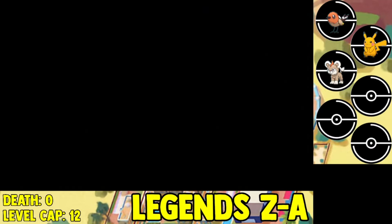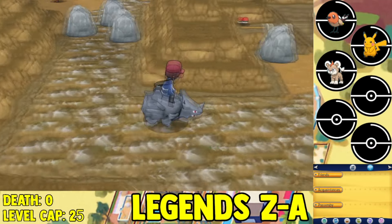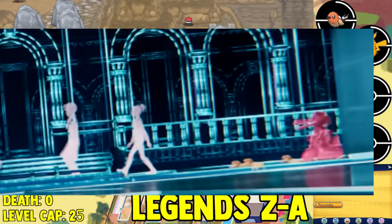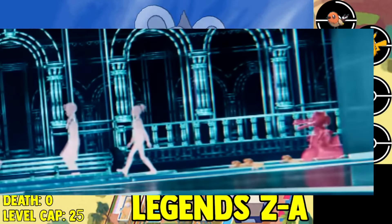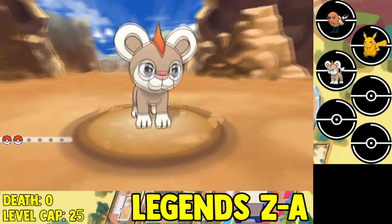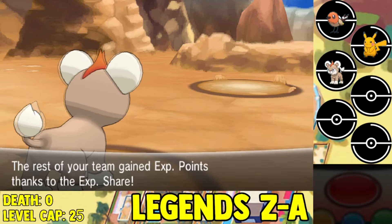From there, we make our way into the sandy rocky route — Route 7 or 8 — where you can catch a Sandile. In the trailer, you can see a Krookodile with the baby Sandiles. You don't see a Krokorok, so you can't use Krokorok. We have to catch ourselves a shiny Sandile and add it to the team, which is really good.